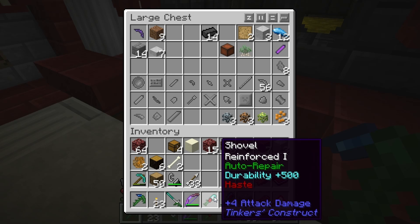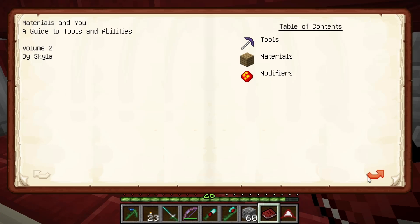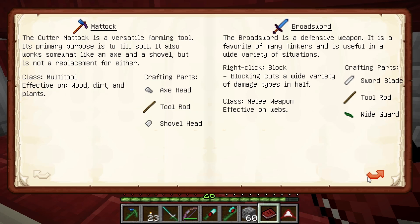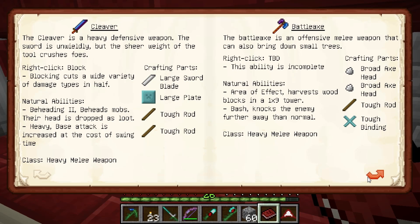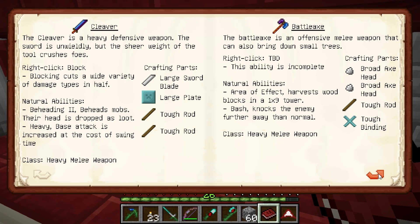What I want next is a shovel that mines three by three — that'll be good. You can get a hammer. I want a better sword — I think I should be able to make a better sword this episode. Hatchet is just a basic axe. A mattock is a farming tool, tills soil but also works like an axe and a shovel. Broadsword is just a regular sword. Longsword, offensive — used for full-speed charges through enemy lines. I've got the rapier. Cleaver — that is what I want. I want a cleaver.